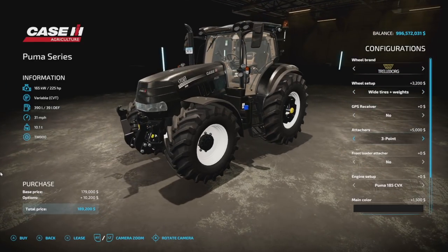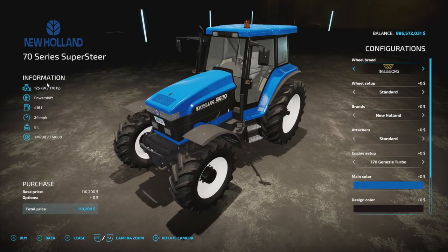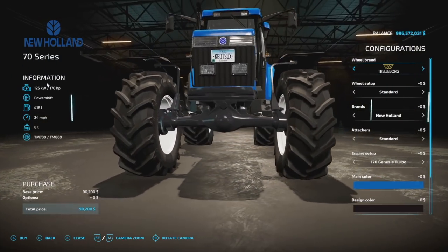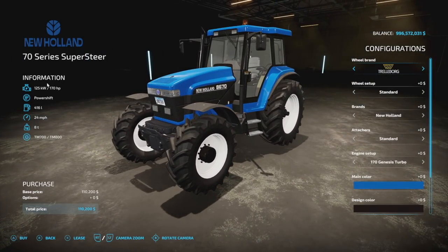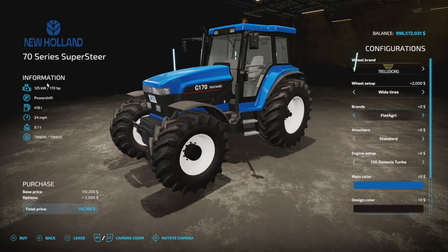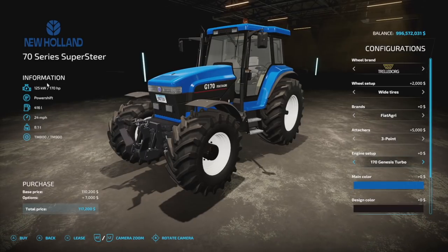Next is the New Holland 70 Series from Smetty — CMT Software. There's a Super Steer and a regular version; the Super Steer has the front weight that turns with the tractor. Both are 12 slots. Tire brands on the regular version include Trelleborg, Michelin, Nokian, Midas, Continental, BKT, and Vredestein. Brand options are New Holland and Fiat Agri. Attachers include a front three-point and front weight. Engine options: 170, 190, 210, and 240 horsepower.